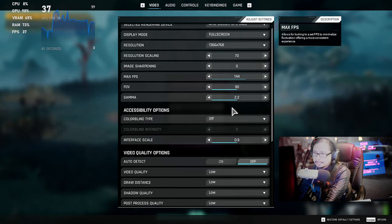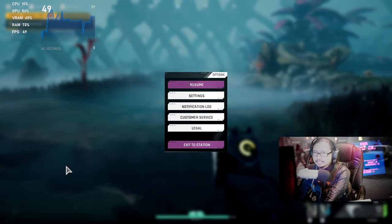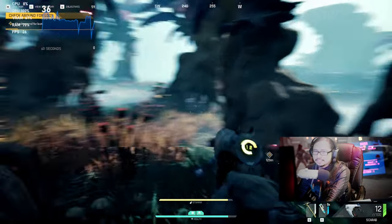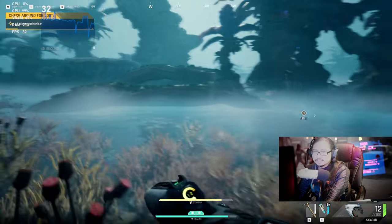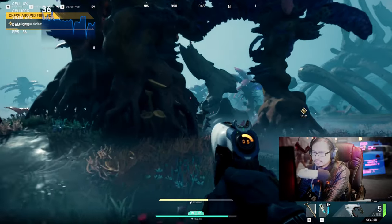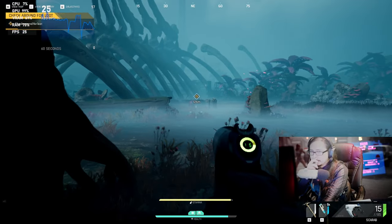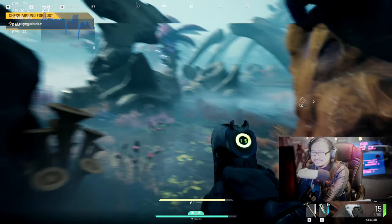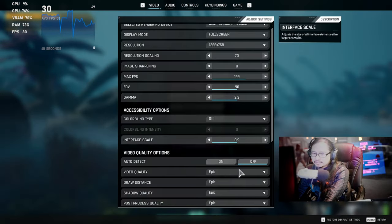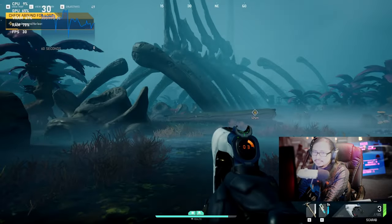Let's go down to 768p — it's very close to the native resolution of the Steam Deck. Epic. Can I hit 60? 768p: no, I can't. 34 frames, 32 frames. It's playable, but I can't really play at 30 frames per second. Let's go back down to low and see what happens — it has to be 60 frames.